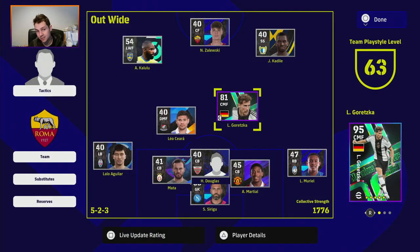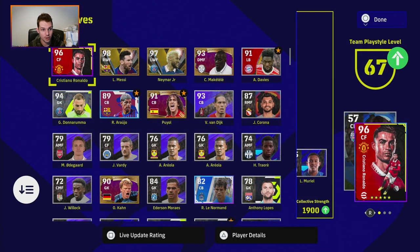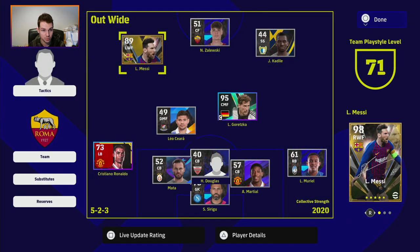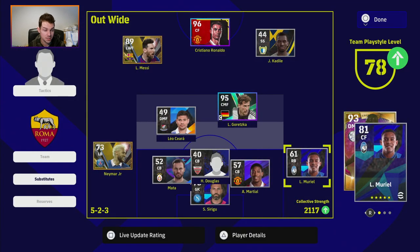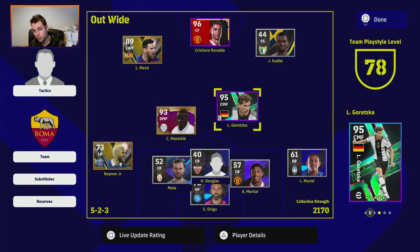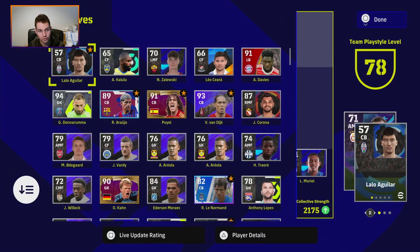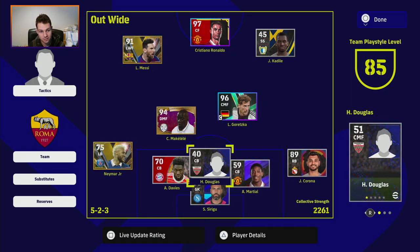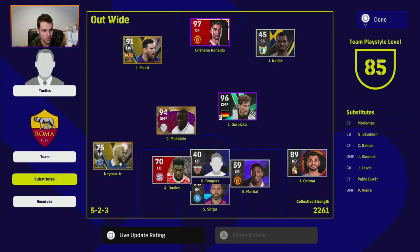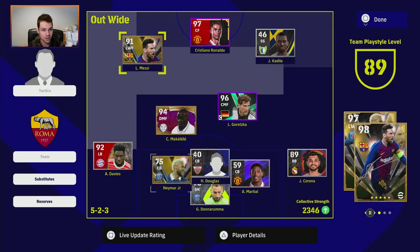What happens when you have the team playstyle at max is you get the max overall rating for the players. So if we start to transfer in some of these players — don't worry too much about the positions I'm putting them in — we're just getting the team playstyle back up. Once we get it up to 78, Goretzka is back at 95. That is his overall rating. But when you maximize it out and continue to improve the team playstyle, you're going to see him go up to 96, and even further when we get Donnarumma in.